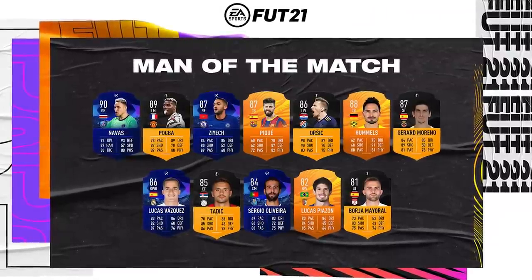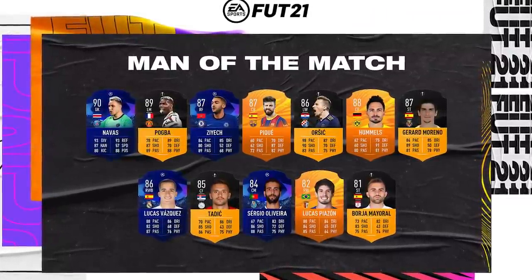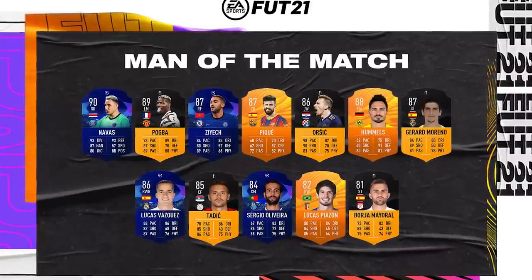Today we are back with a brand new video and as you can tell by the title, we've got content again. Who at EA has been forced to drop content, I don't know. But yes, we have got 85 plus times five packs and you might be wondering what is even the point of opening these up. But EA have actually gone ahead and dropped some man of the matches from the European games. As you can see on the screen now, we've got a cheeky Keylor Navas, a Pogba left mid card, a Orsic with 90 shooting and 90 pace, and some nice other good cards in the likes of Vasquez. There's some decent man of the matches to pack, so it actually is kind of worth opening these packs.